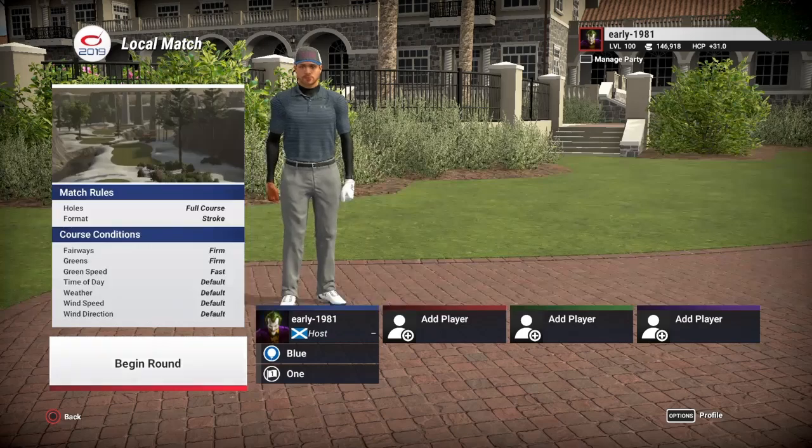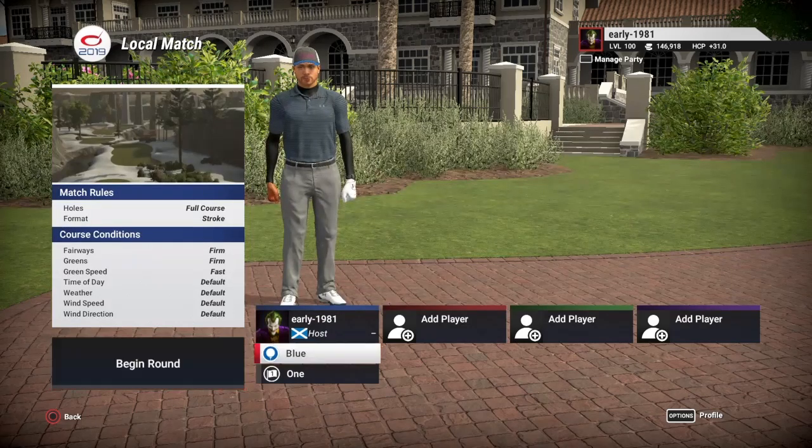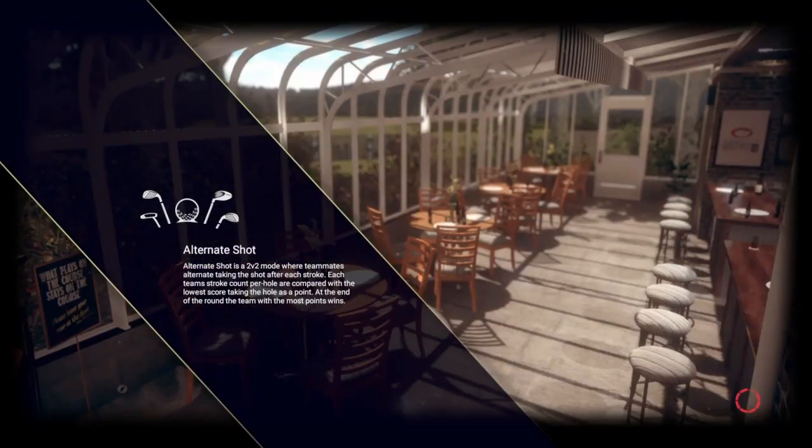Fairways are firm, greens are firm, green speeds fast. As always, we're leaving everything else at default. Two tee options — we're playing off the blue tees, which are playing 7,554 yards. And as always, pin set number one.